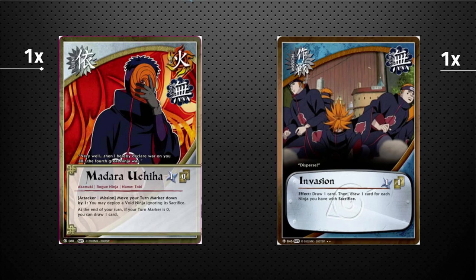That's all the ninjas. We have one client card — turn-cost one. On your turn, you can play a void ninja ignoring its Sacrifice by moving your turn marker down by one. At the end of your turn, if your turn marker is zero after performing that effect, you can draw one card. She's mostly there to help you keep your hand full and ignore Sacrifice.